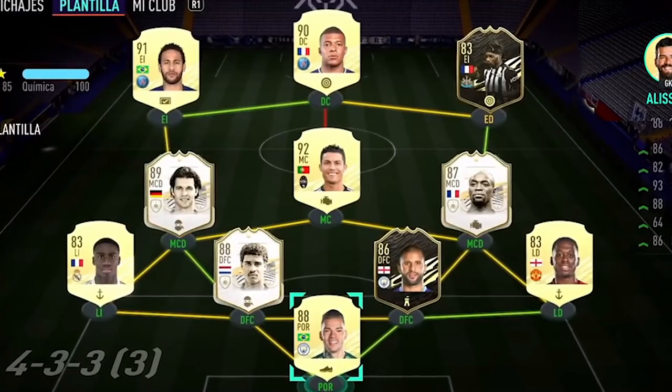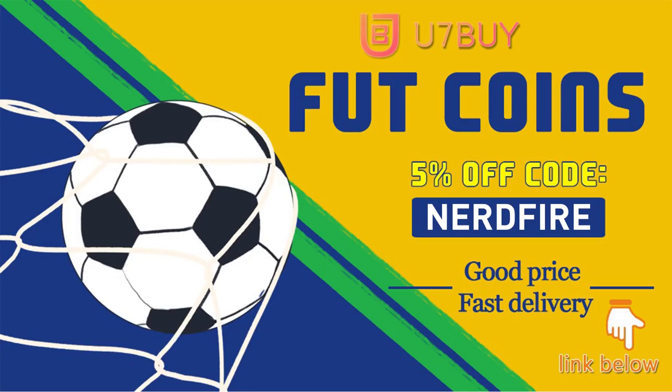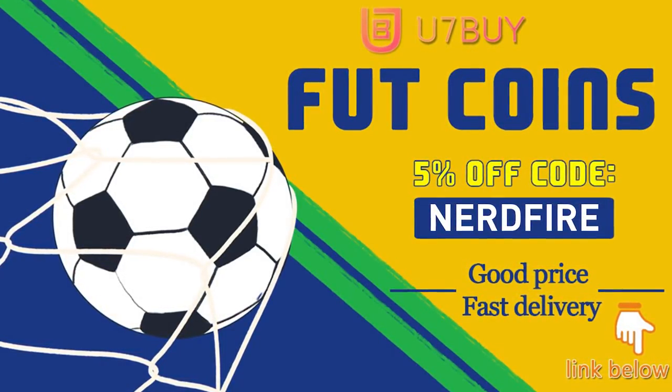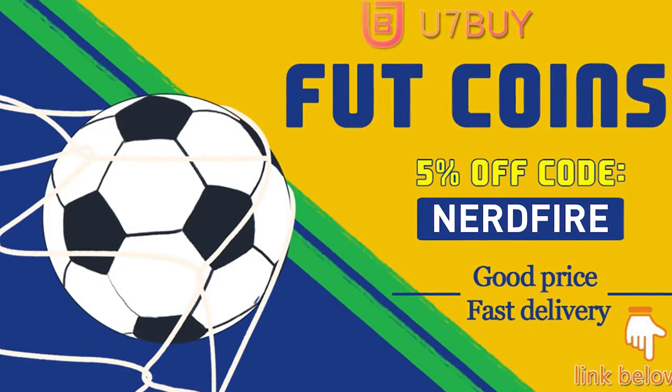These could genuinely be the final SBC packs of FIFA 21. Are you facing ridiculous teams and stuck with bad ones? Head over to you7buy.com and get yourself some FUT coins using the code NERDFIRE at the checkout for 5% off your order. It'll be linked in the description. They are cheap, safe, and the most reliable, so make sure you go check them out.